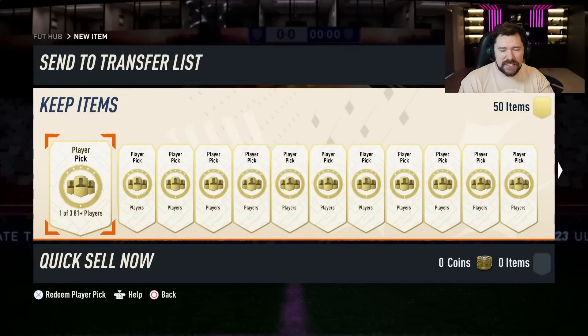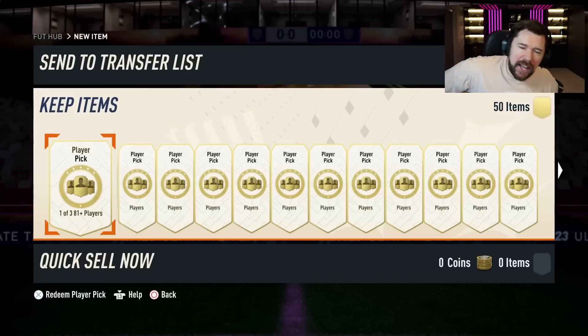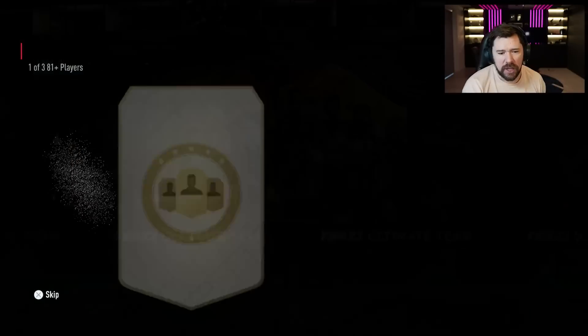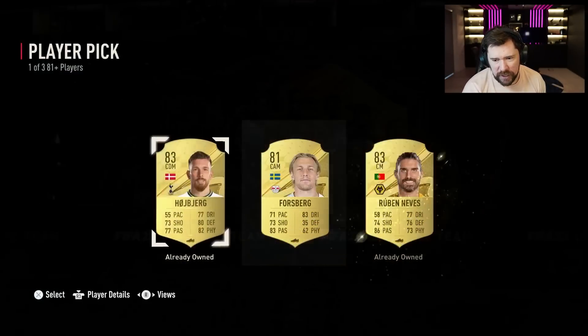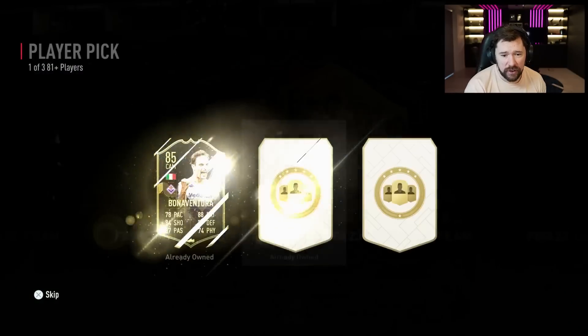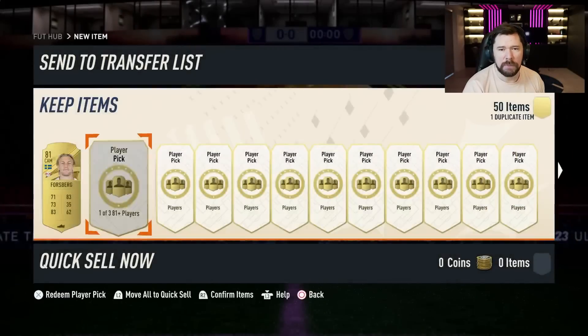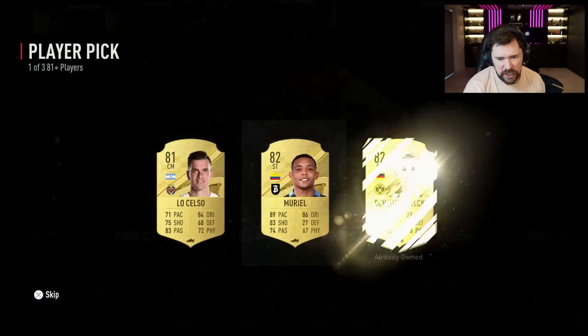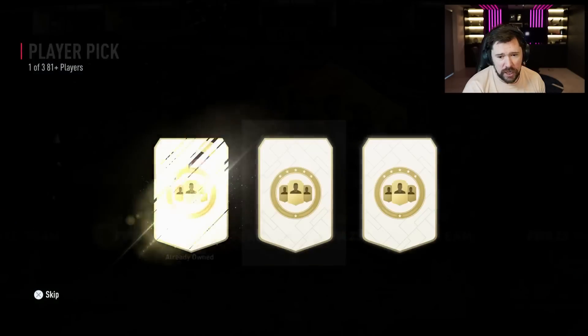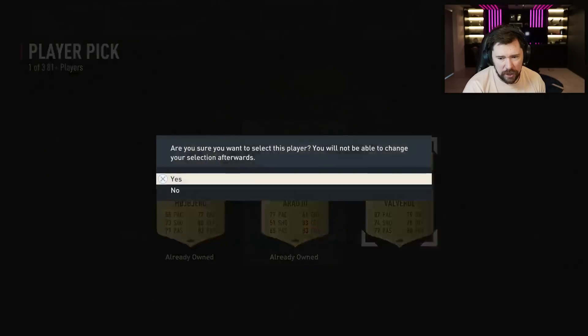What's up guys, Nepenthes here and welcome back to another FIFA 23 video. EA released the 81-plus player picks yesterday, so I've got 100 on my account for some fodder and hopefully some big Trophy Titans. If you guys are enjoying the content and want to drop a thumbs up, it would be very much appreciated. And if you've opened some player picks yourself, show me the best ones — tweet me at twitter.com/Nepenthes or instagram.com/Nepenthes. So we are just going to delve straight in to 100 player picks.